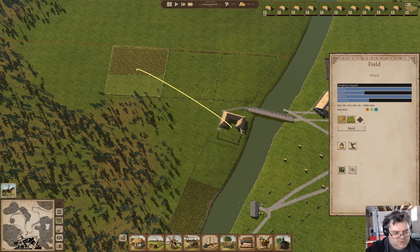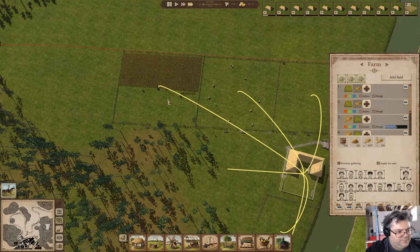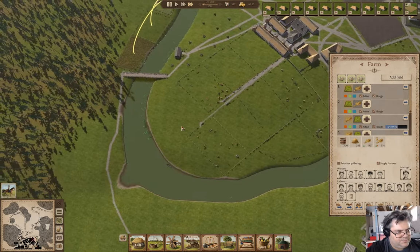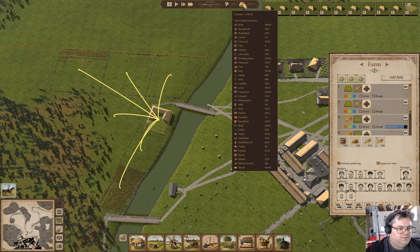We've got half the laborers we want there, but we're making progress on the harvest now - good. It looks like we're doing okay on food variety - that's what I was going for.